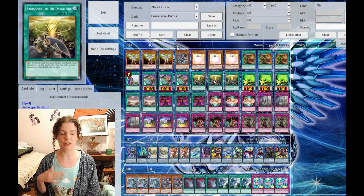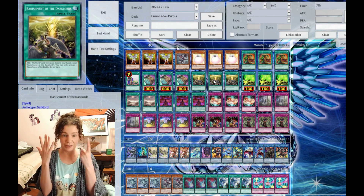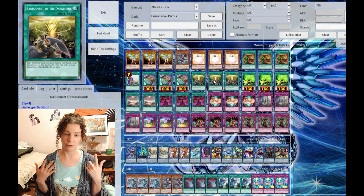3 Banishment of the Dark Lords. It's basically an extra copy of Dark Lord Nurse, so essentially you're playing with 6 copies of Dark Lord Nurse. She's very easy to access with this card, plus the draw power.